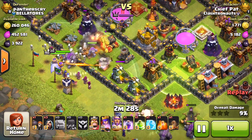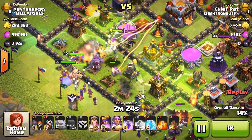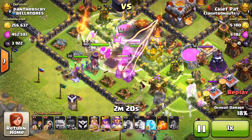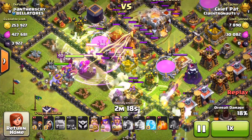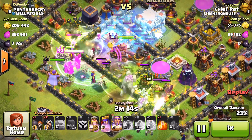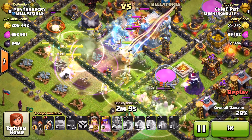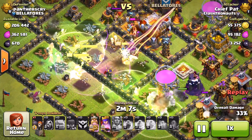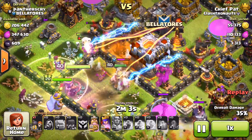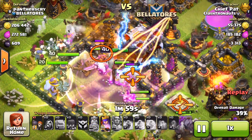Attacking this first base here — this was a beautiful base design with the Eagle Artillery on the outside, and looking at the rest of the base it looks pretty takeable. The heroes are still up, so you have to worry about that if you're trying to get a 3-star, but still, the freeze spell is going to go down on that multi-targeted Inferno Tower as well as the poison on the clan castle, and so far so good. I feel like I have a nice even spread of troops between the middle, the top left, and the bottom right to try to overhaul this base and get that 3rd star.